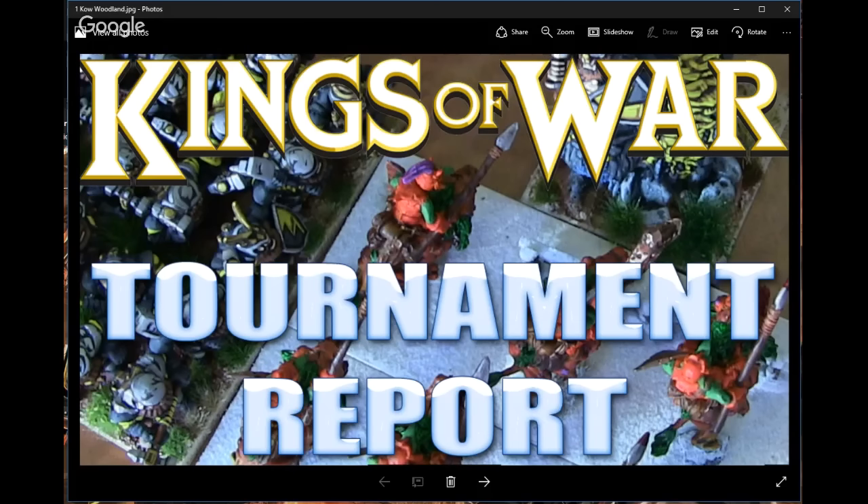Then a Flaggit, of course, running around to spread Inspiring on a Fleabag. I've given him the Diadem of Dragonkind to give me another Breath Weapon on top of the War Trombone, which is handy against flyers and for picking things off - reliably doing a small amount of damage late on. When you compare it to the Holy Hand Grenade, which I've tried recently, that does a lot of damage but only hits 50% of the time. So I'd rather have the reliability of a Breath Weapon.